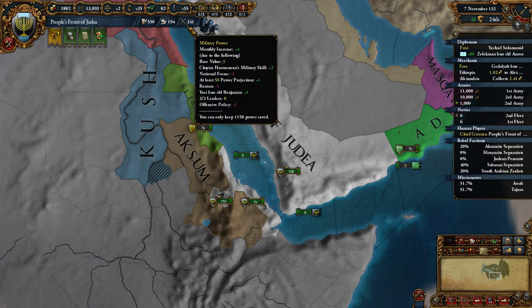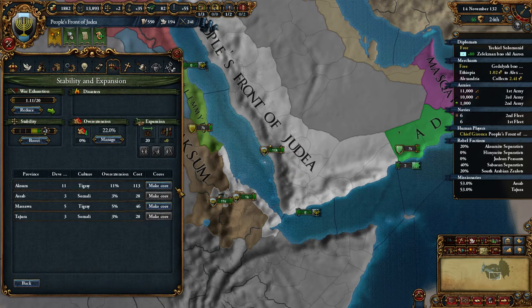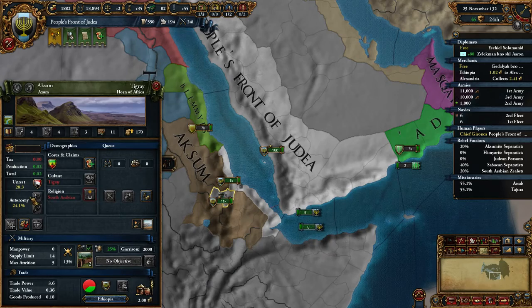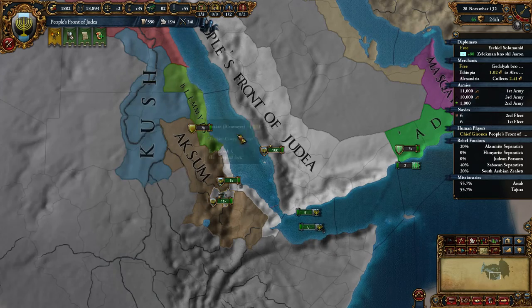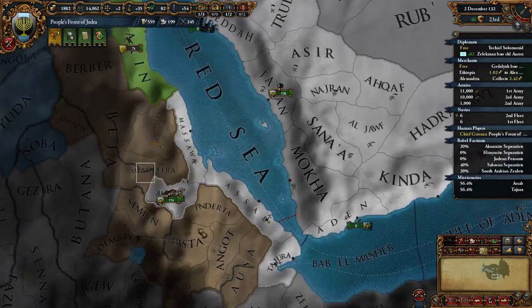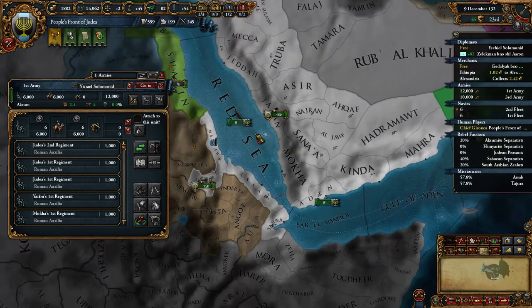We could start making this a core, but wow — 113 admin is very expensive. We're actually gaining points. We're military rank third, administrative rank fifth, and diplomatic rank sixth — we're doing very well. But we lost a claim on Suyakin, so we need to fabricate a claim on him.